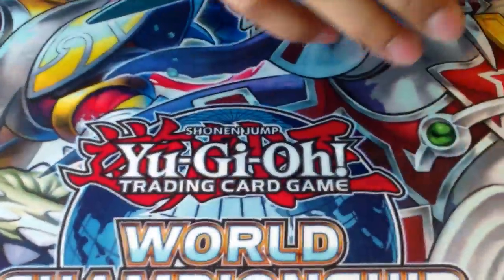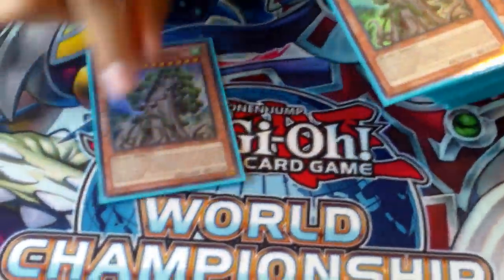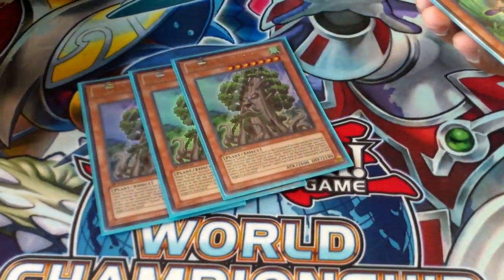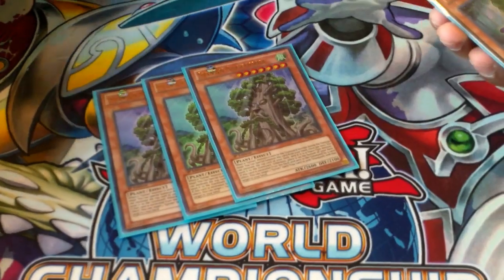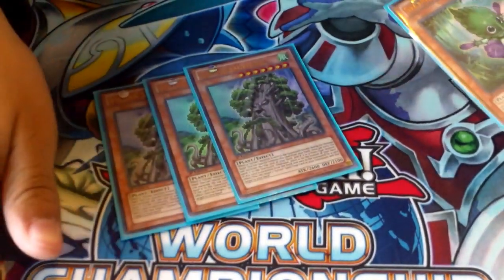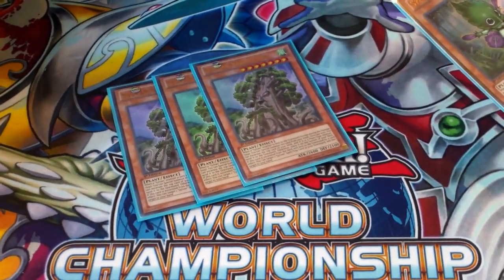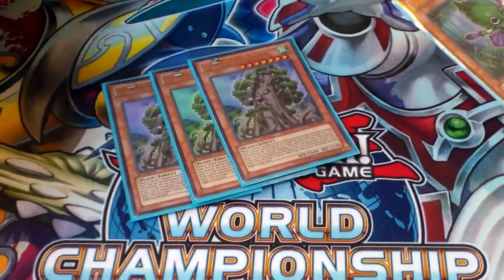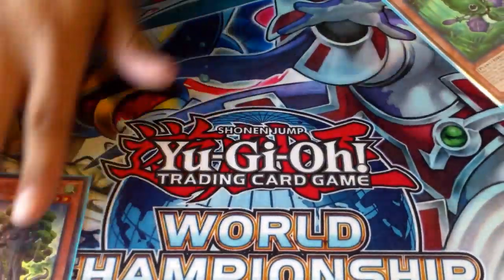First we've got the new guy, the giant tree, Sage Koya. I'm playing three Sage Koya — you have to play three. When you excavate something, you get to special summon it. A lot of people don't know that if you tribute Lonefire to special another plant from your deck, you can't activate his effect because of timing. You can only get it if you excavate something, or if you sync with it.